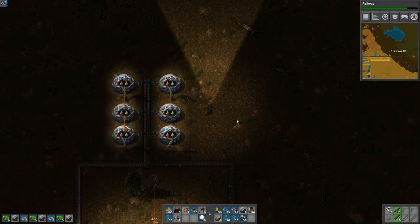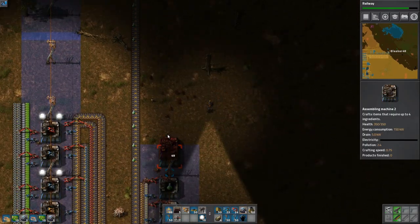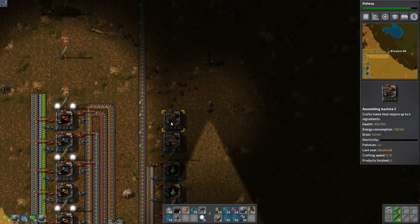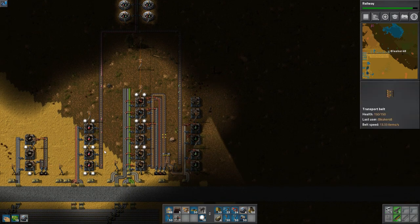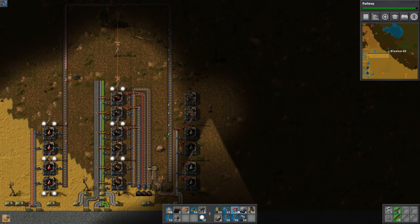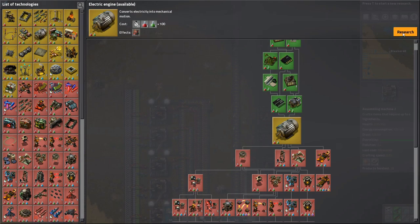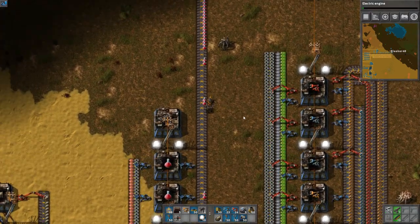And labs - look at that. Laboratories at last! I can begin doing... I'm actually probably going to need a few more green science here. These produce at a rate of about six seconds, five seconds. Five times in the span of 30 seconds - these would have produced six, these would have produced five. I'd need five of these and six of these, because I want to do one a second. I'm going to need electric engines pretty soon. Oh, suggested tutorials: Trains! I'm going to have to look into that one - I didn't know tutorials popped up. I haven't tried trains yet, but I'm going to try them this season.